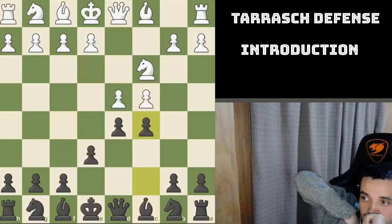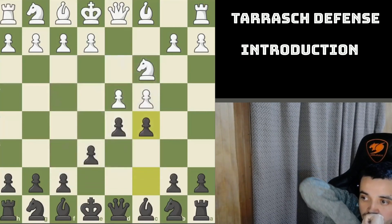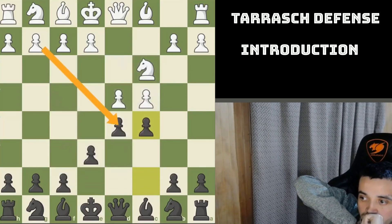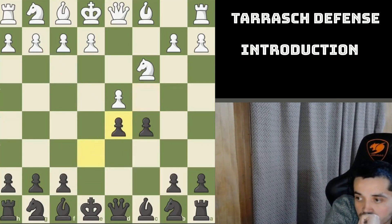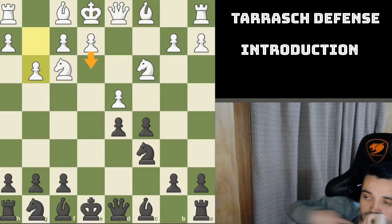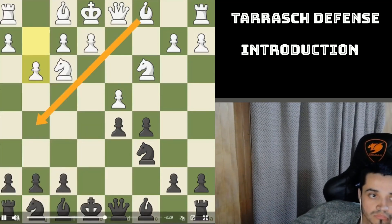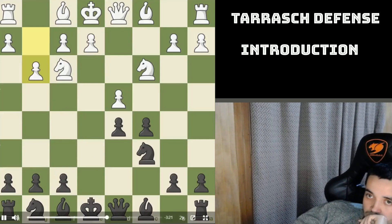The next player to innovate against the Tarash was the strong Polish player Rubinstein. He realized it would be a perfect idea to develop the bishop to g2, because the bishop takes control and attacks the d5 square where the isolated pawn will be. After cxd5 pawn captures d5, Nf3 protects the d4 pawn, Nc6, and now Rubinstein's idea: g3 — very strong. The bishop goes to g2, and this also solves the problem of developing the dark-squared bishop, since the pawn is no longer on e3 to block it. Bishop can go to g5, for example. This remains the main plan for White today.